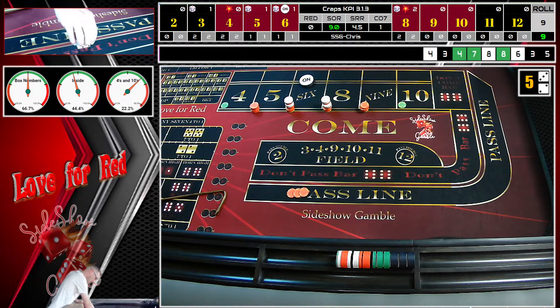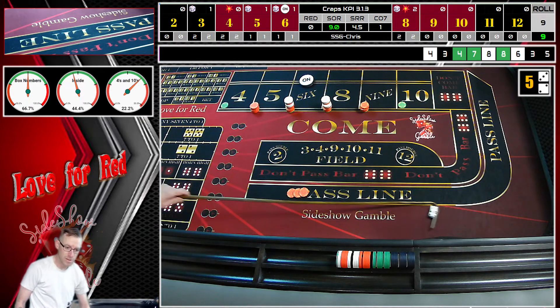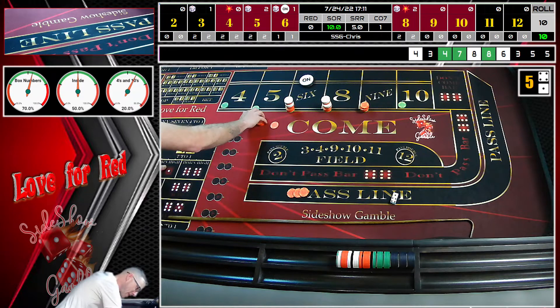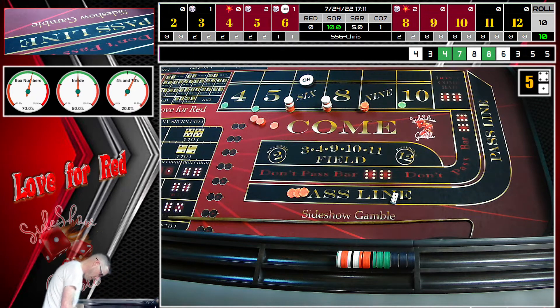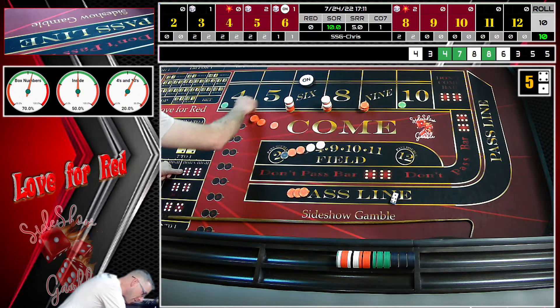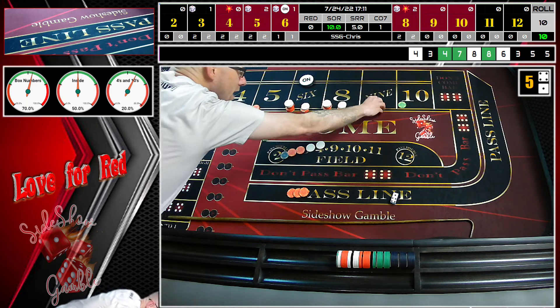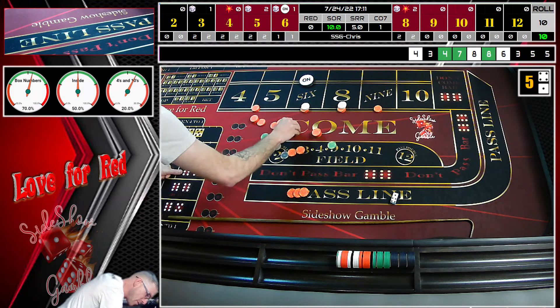That is $105 right there, plus that — 5 plus 7 is $112. So we're going to get a nice $112. This is where he says we pull down to $66 inside. So let's put our $66 out, pull everything else down to the rail. Wow, that's a lot of money! Let's do a little quick color up because that's a lot of singles and red chips in there.